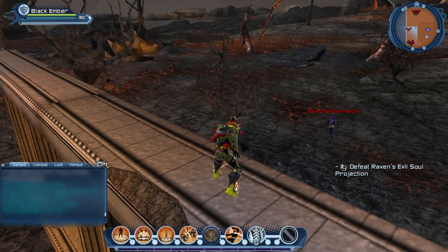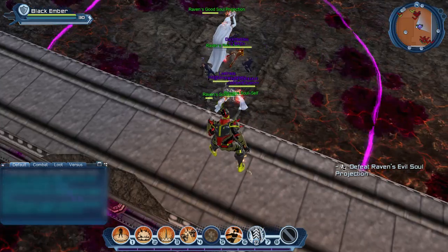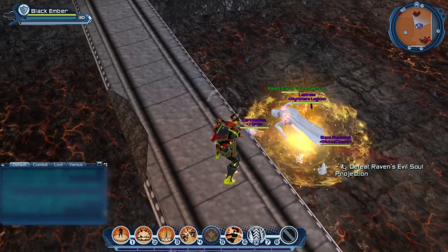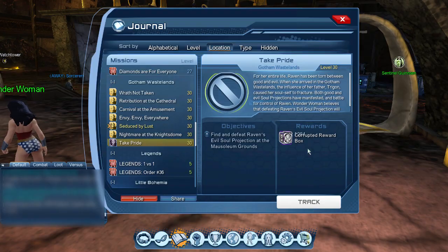You'll also have access to a weekly mission to defeat Raven's Soul Projection. Heroes have to defeat the evil side while villains have to defeat the good side. Each of these is a weekly mission and you will need a combat rating of 84 and a suggested group size of four to complete it.